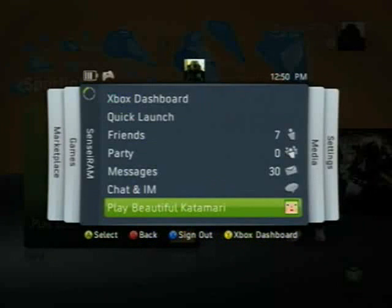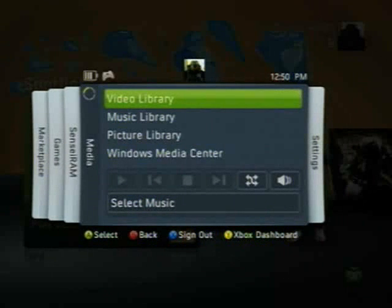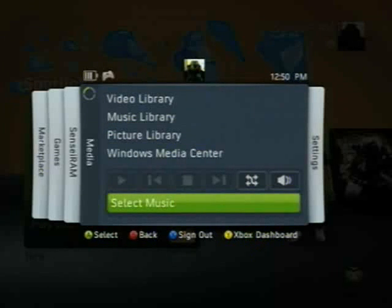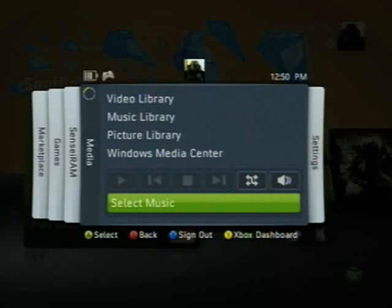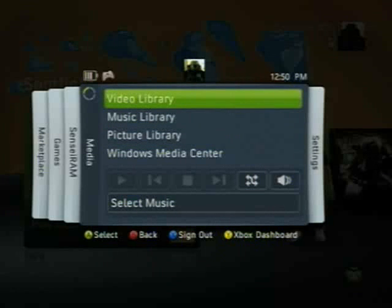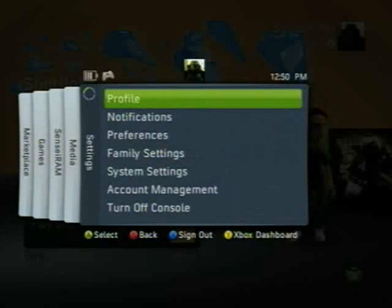You also have Messages, chat, and the ability to play whatever game happens to be in the tray. You can check out all your various media: your video library, music, pictures, media center, and alternate soundtracks — music you have on your hard drive. You should know that going to the video library or music library will also take you back to the dashboard and end whatever session you're in.